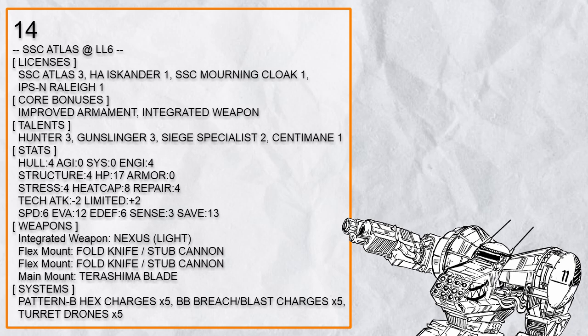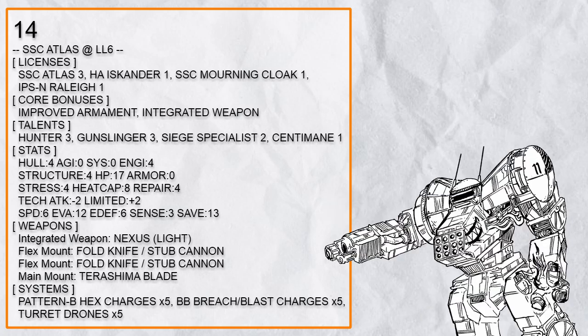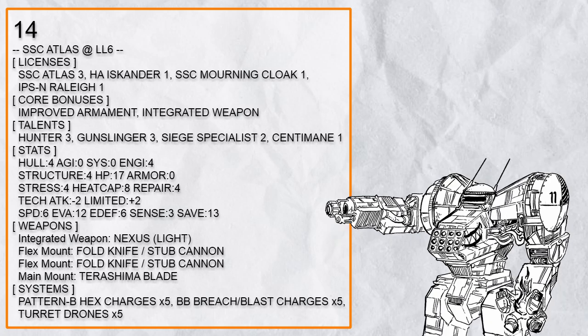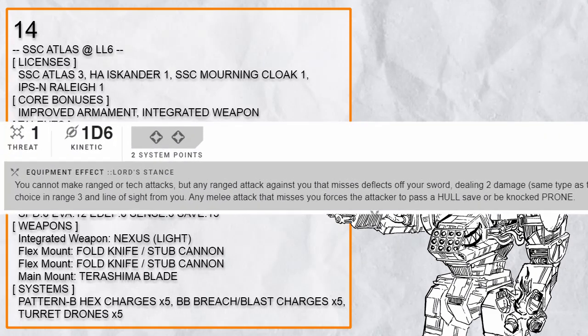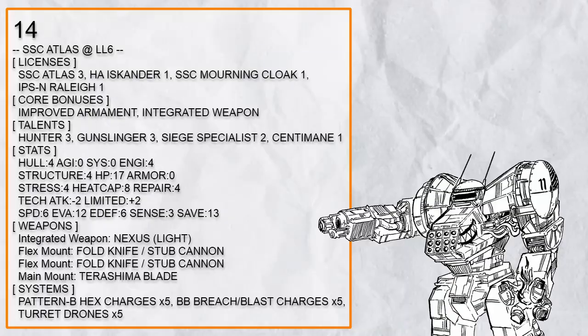Fourteenth in the list is an 'Auxiliary Spam Bomber Atlas.' Almost the same premise as the previous build but without Combined Arms. Instead you get a ton of explosives and turret drones for even more damage for your allies. Hunter and Gunslinger are here once more, Fold Knives let you teleport on crit, Stub Cannon with Siege Specialist can knock people around, and Terashima to take full advantage of that for Finishing Blow. The player said to keep the Terashima at Lord's Stance but I won't advise that because you can't do ranged or tech attacks this way. Also there's an integrated Nexus with Sentimane just to shoot things down.